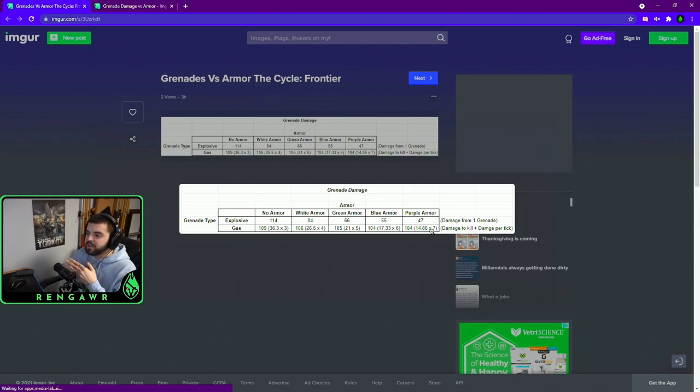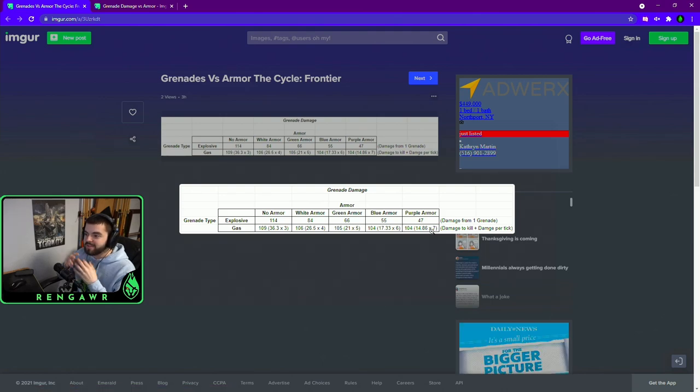Grenades do actually destroy your armor as well — not that fast. The HE grenade did about a fourth or fifth of my armor. The gas grenade severely damaged armor. When we tested wearing a helmet, the helmet would be completely untouched no matter what — gas or explosive. Only the body armor would get hurt, and gas grenades did more damage to armor than explosive grenades. It's interesting to see that armor can really save you, especially purple, where you lose less than half your health from a grenade.